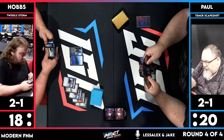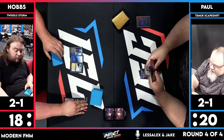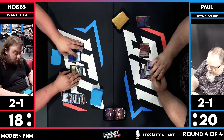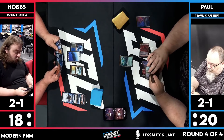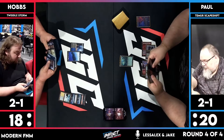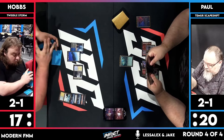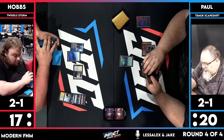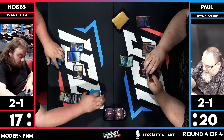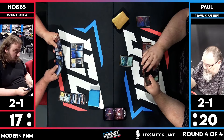Hobbs drew Consign to Memory, which is super important in this deck because you counter the triggered ability of Lotus Field to sacrifice two lands. Just like the Pioneer Blue-White decks play the two-mana Strict Proctor to counter their Lotus Field, this deck gets to play a strictly better card. Hobbs is just setting up because Paul is just getting lands. The weak point of this deck is if you can't find a Lotus Field. This deck also got a new MH3 card that made it way better — Deserted Temple, which you can tap to untap another land.